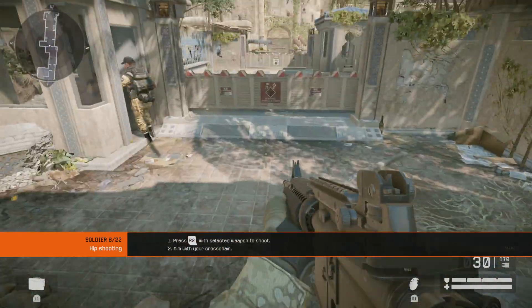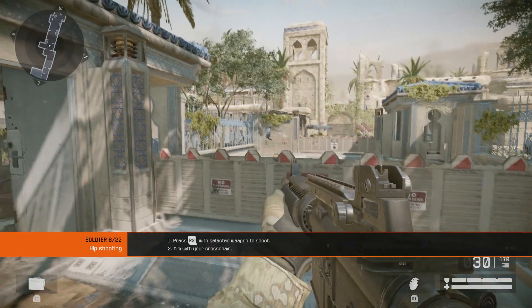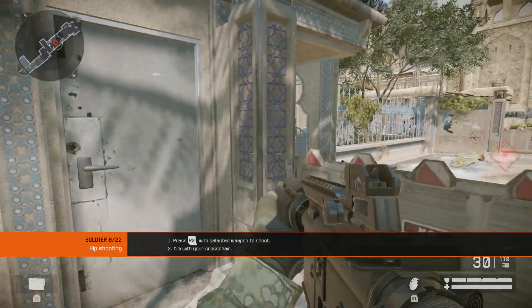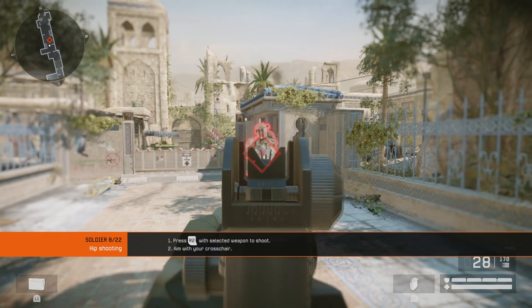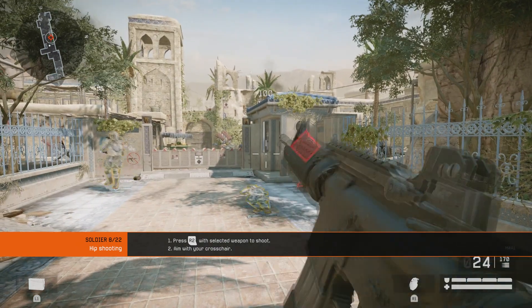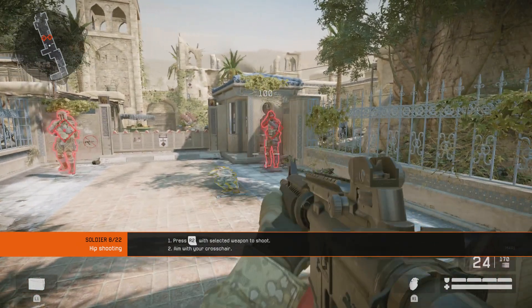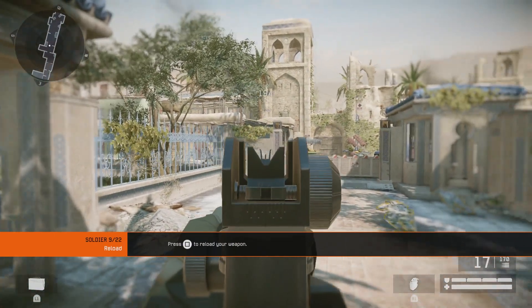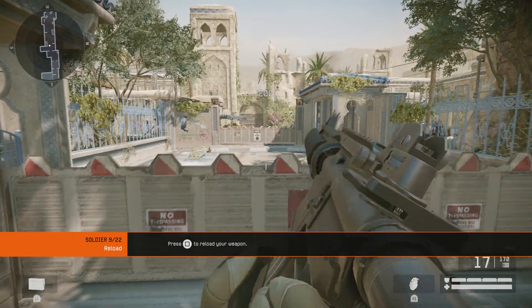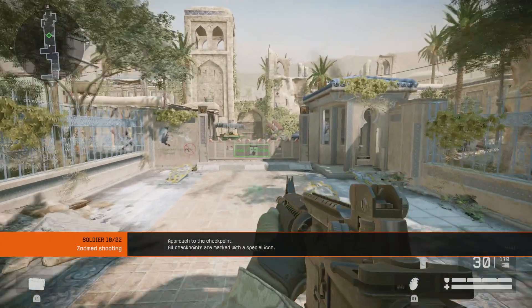Every soldier has a weapon. This is your main source of offense. Try and hit the target. Always be mindful of your ammo. Now reload your weapon and proceed to the checkpoint indicator.